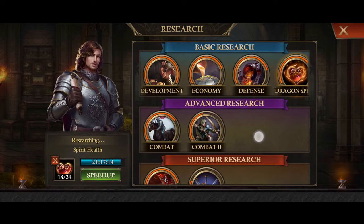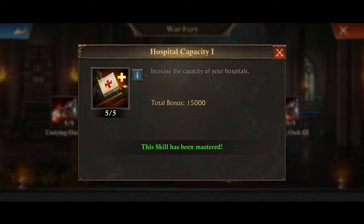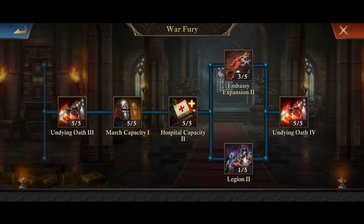The more expensive researches — if you go to War Fury, you have more hospital capacity gains, up to 15,000 here. These do require Philosopher's Stone, so they are expensive. However, if you're doing a lot of fighting, especially on the raid, it's really helpful to have that extra hospital capacity.